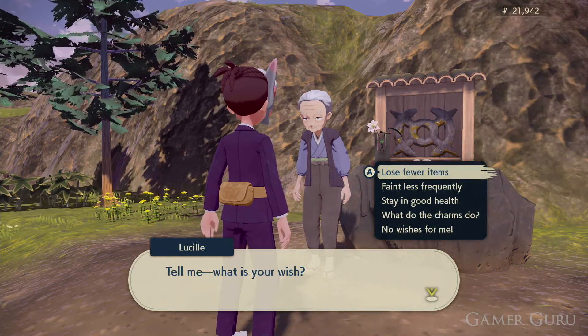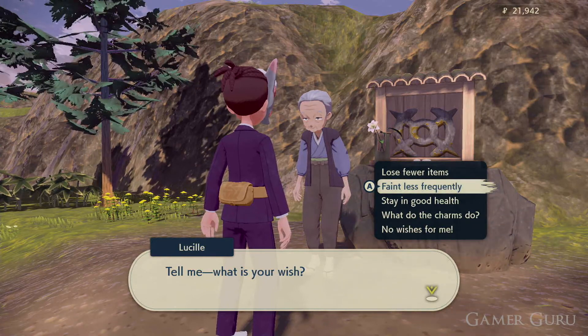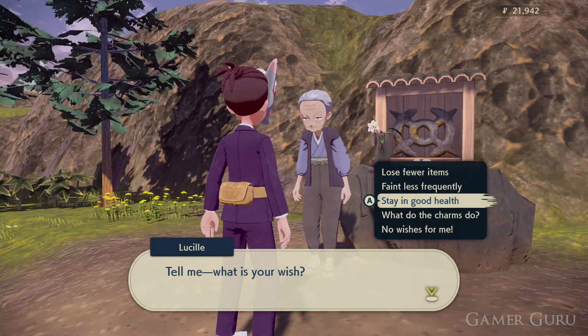The second charm on the list makes it harder for us to faint, meaning we can take more damage before we completely get knocked out. And the third one makes us less vulnerable to status effects such as poison.